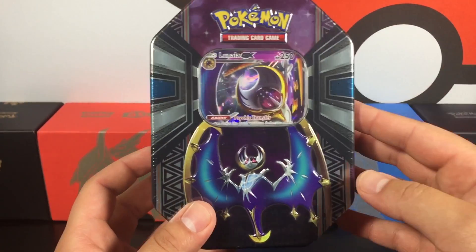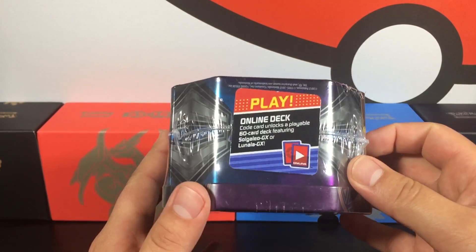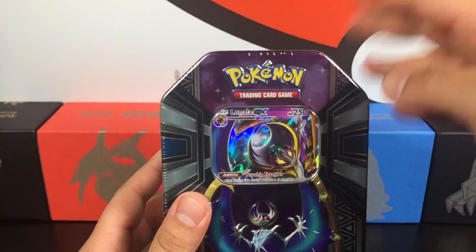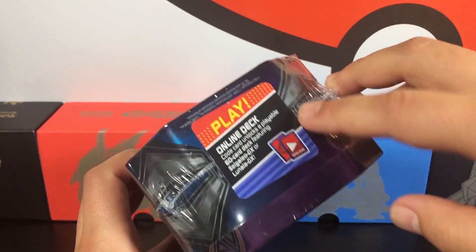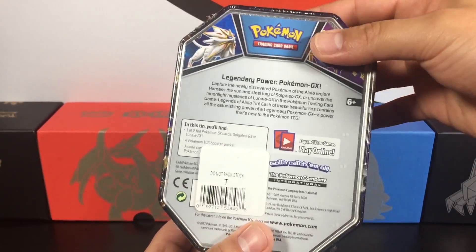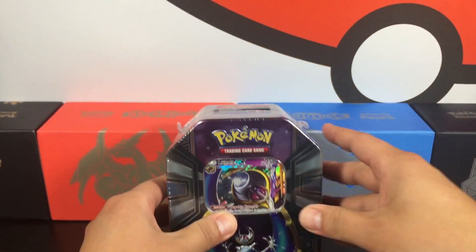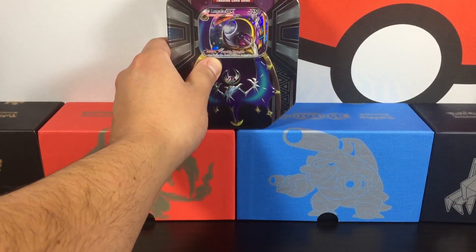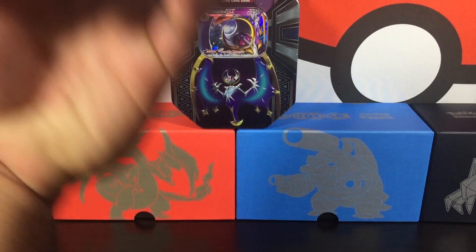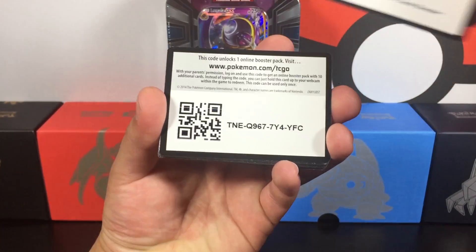This next pack is going to be a Lunala GX tin. These tins are so cool — in the last You Pick It I opened a Ho-Oh tin which was pretty sweet. These have an online code in them plus four booster packs with more codes. That is the second item: the Lunala GX tin.